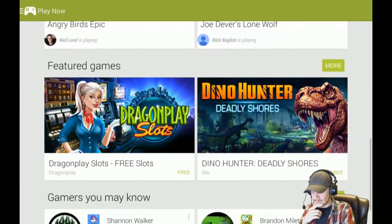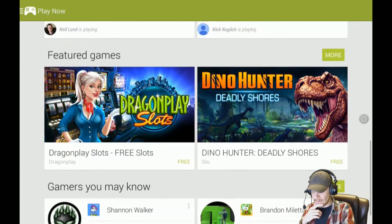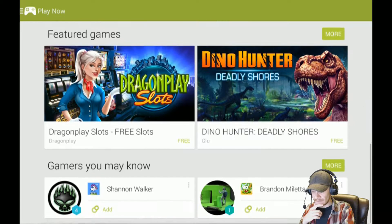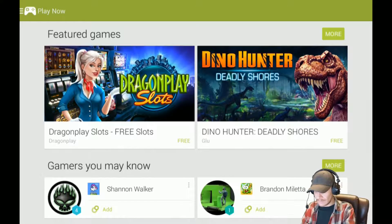I follow this guy Neil Lund — he's playing Angry Birds Epic, which I haven't tried yet but might have to give it a try. For featured games, I don't know why but all the featured games on the Google Play Store kind of suck right now. I really like the way the Tegra Store has allowed you to filter and see better games, but you have to have a higher-end device for that.